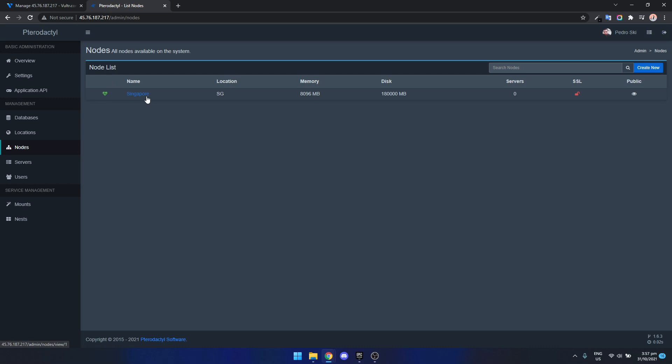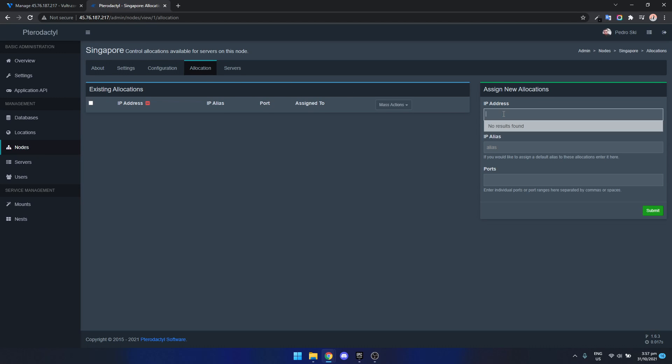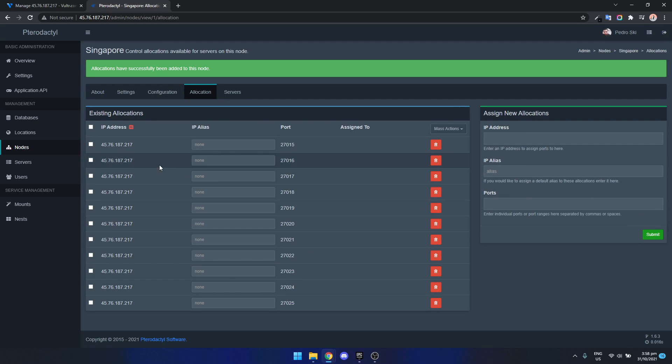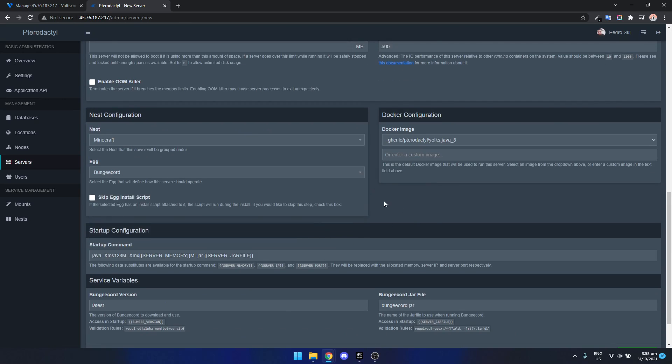Click on the node and go to allocation to assign some ports. Type in the IP address and enter a port range — for example 27011 through 27025 — to open up that range of ports, then click submit. You'll see all those ports now listed. From here, whenever you want to start a server, just click on servers, create new, and fill out the details such as server name, server owner, and select what game you want to install. That's it!